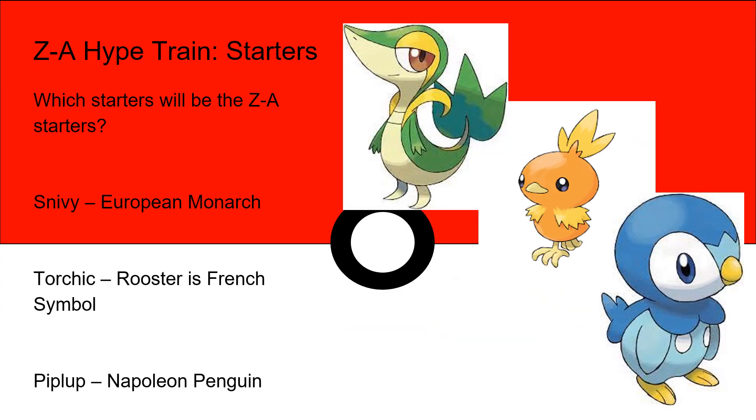Next up, we're also wondering what the starters are going to be. In Legends Arceus, we had three starters not originally from Sinnoh — Rowlet, Cyndaquil, and Oshawott — so we're expecting three different region starters available in this game. I think Snivy is a great grass starter here. Snivy evolves into Serperior, and Serperior is modeled after European nobility. I think it would make sense for it to get a new form, because the third stage would be a new form. It could become a Dragon-type or a Fairy-type for regality — lots of options with Snivy there.